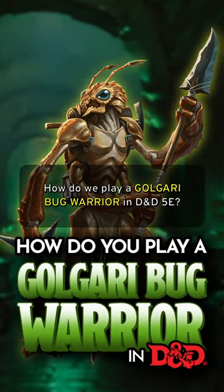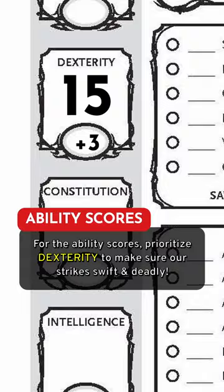How do we play a Golgari Bug Warrior in D&D 5th Edition? Prioritize dexterity to make sure our strikes are swift and deadly, then follow that up with wisdom to be able to spot dangers in the Undercity of Ravnica.